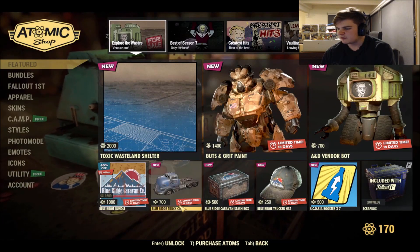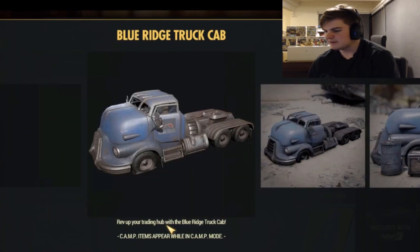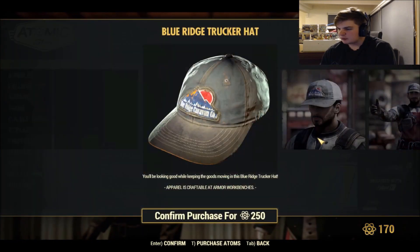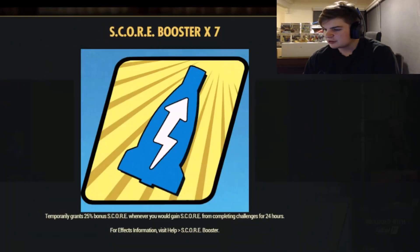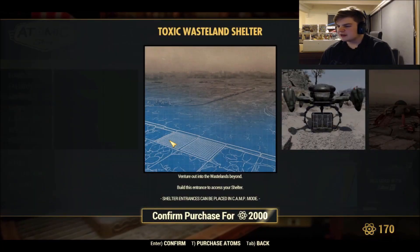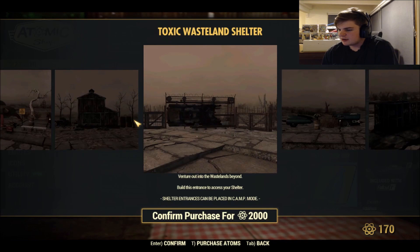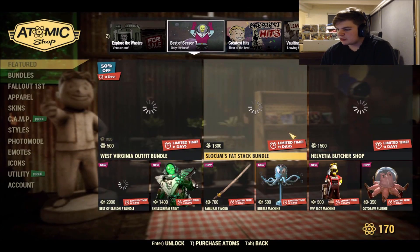The Blue Ridge Caravan Trader bundle has been here for a minute — that's 1080 atoms. A Blue Ridge Truck Cab for 700, which is kind of cool. A Blue Ridge Caravan Stash Box for 500. A Blue Ridge Trucker Hat for 250. There's also a score boost to seven, which seems like pay-to-win, though you're just getting things faster. This Wasteland Shelter still has me wondering where it actually takes you — it's 2000 atoms.